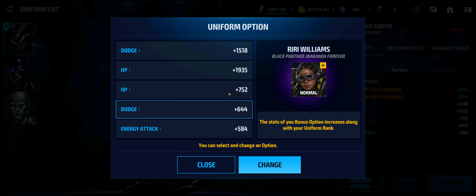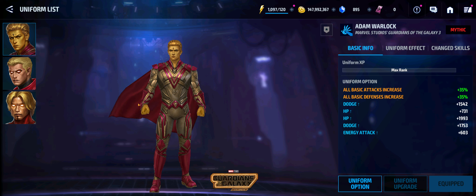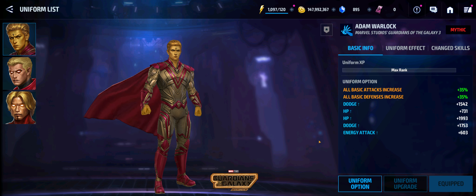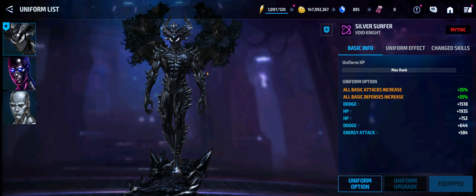Between those uniforms alone you're probably looking at about 20 to 30 dollars on top of the 1500 to 1750 crystals. Then there's Adam Warlock's Marvel Studios Guardians of the Galaxy uniform — he is without a doubt a PvP meta character, always seen in pool and Other World Battle and Timeline Battle. But that uniform is very expensive, and since he's a native Tier 2, you have the native Tier 2 uniform cost plus maxing out his uniform as well, which makes Silver Surfer's full package really expensive.